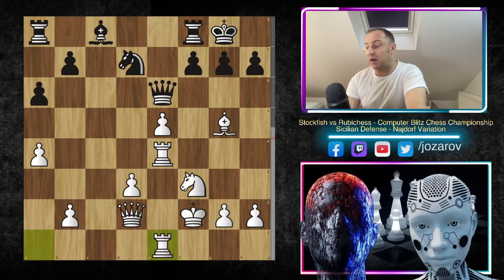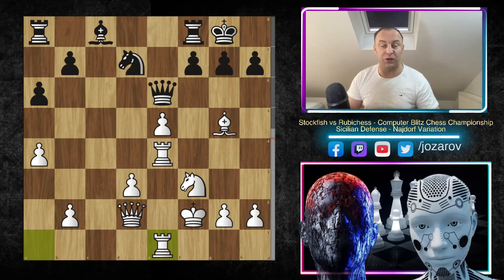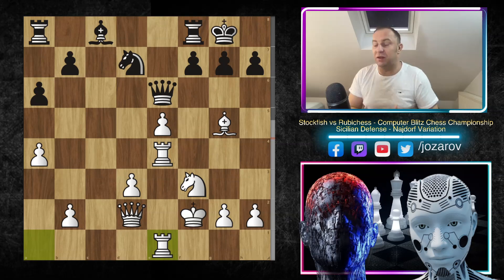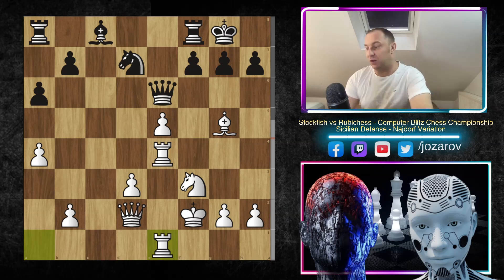So here we have kingside castling, we have Rook to E4, Queen to E6, now Rook to E1 — you see Stockfish is first regrouping. Stockfish is building a nice attacking setup, including all of the pieces in the attack. That's a really important principle of attacking chess: getting the pieces on the best squares, using all of the pieces in the attack — it's a crucial tactical element. Really wild stuff will happen now.